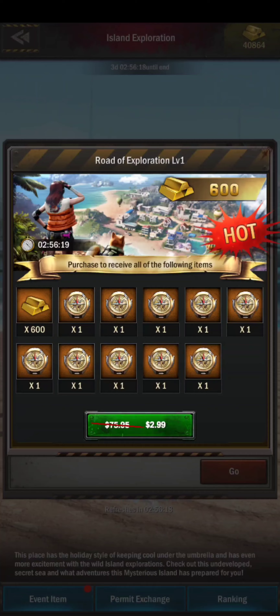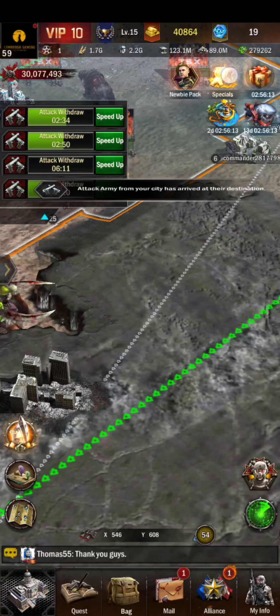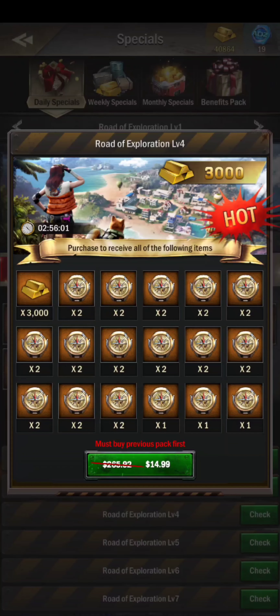In the daily packs, you can buy compasses at different tiers. If you go into Specials at the top and look at the daily specials, you'll see the compass. The packs are incrementally more expensive with less incremental value, similar to the camel pack design.